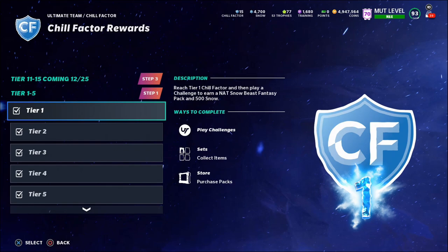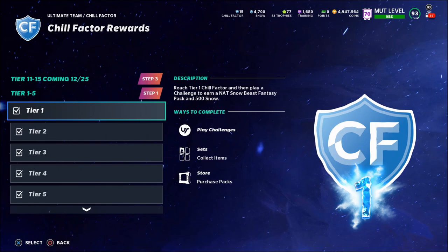You can get Chill Factor level-up collectibles by doing challenges — 10 of them just by completing 20 daily objective lists, and the rest by doing Zero Chill challenges. Now let me talk about how to make coins from these rewards. At Tier 5 you get a choice of a NAT 93 overall Zero Chill player; at Tier 10 you get a NAT 84 to 93 overall out-of-position player. You can make coins with both of those packs by choosing a player and completing a set with them.